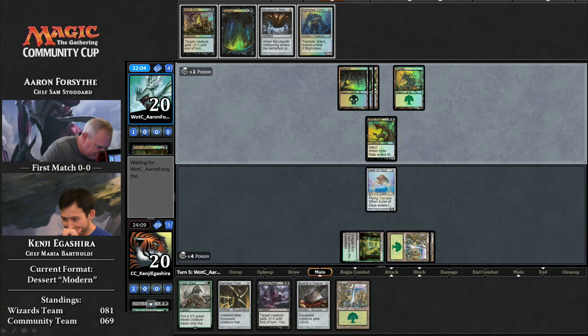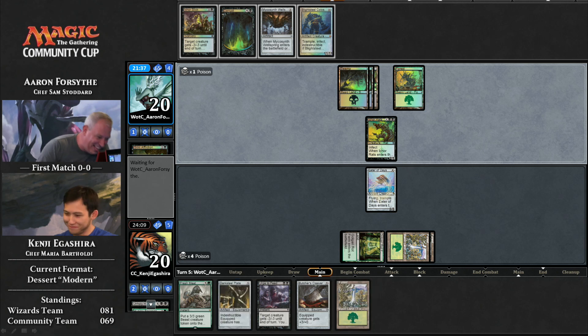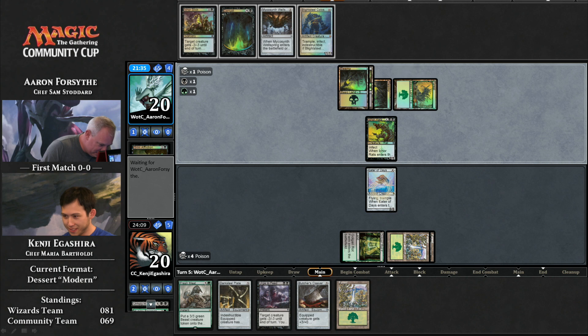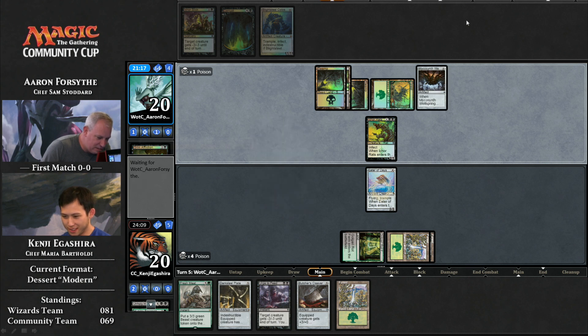When you're preparing a meal, it's really all about your guests. Eater of Days is a very nice card. You're giving away your turns — it's kind of like nice dinner etiquette, because you're the one making the dinner. You're taking up all that time, but it's for your friends, for your family. Now the question is, can Aaron get rid of this Eater of Days? Also interesting — the prime ingredient for the deck, Glistening Oil, doesn't really work well with Eater of Days because it gives it infect. Just whack you twice and you're dead.